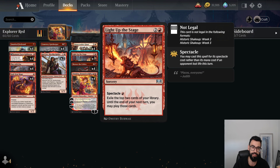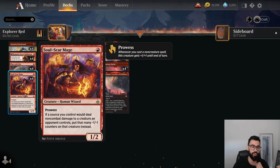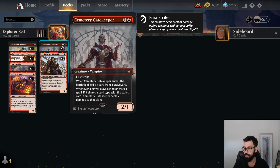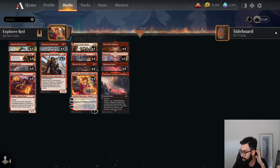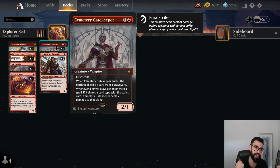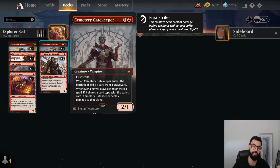You have this with the Spectacle cards and Light Up the Stage, and Skewer the Critics that kind of work as well. Play with Fire is some more burn. Soulscar Mage is another Prowess threat that puts -1/-1 counters so it can shrink creatures down. Eidolon of the Great Rebels is a very hard-to-replace threat — it's incidental damage for playing cheap cards, CMC 3 or less. With Gatekeeper it's a similar idea — it's some built-in graveyard hate that could tax your opponent. These two cards are the ones we've plugged in; may or may not be correct, but we'll try it out once the format goes live.